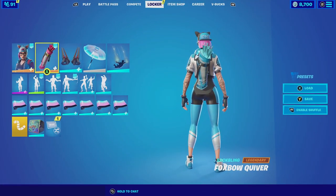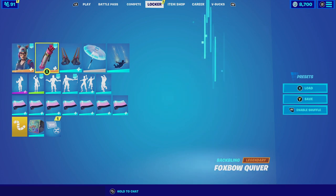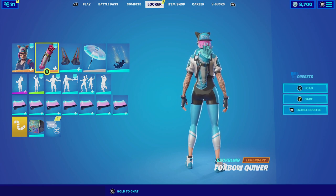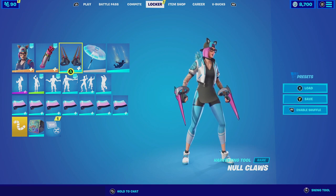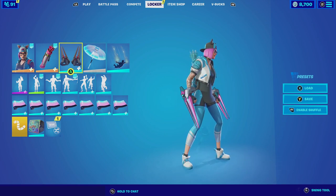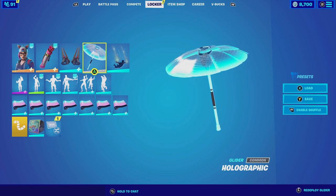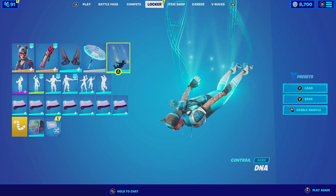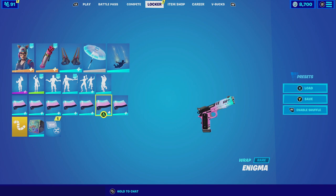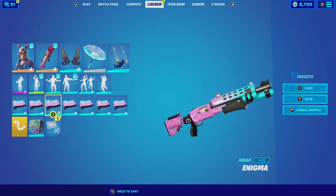For our last combination with the Fox Bow Quiver with the Arctic edit style, we are going to be pairing it up with Lynx at stage one with the color skin being blue. I just love this combination because of how it feels — the light blue and white just matches perfectly. For the harvesting tool we're going with No Claws with the Infiltrator edit style; we know that Lynx makes her own suits, so she could have actually constructed this as her harvesting tool. For the glider we're going with the Holographic Glider, which is just a hologram but fits very good with the theme. For the contrail we're going with DNA, which fits really good because of the simple design and color scheme. And for the wrap we're going with the Enigma, which matches perfectly with both the back bling, harvesting tool, and the skin since they all have pink and blue.